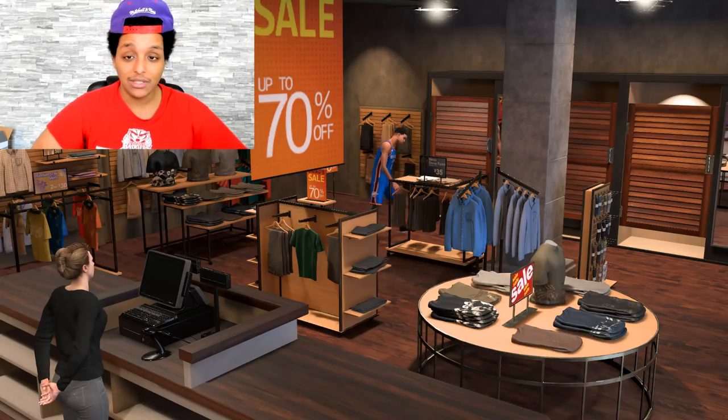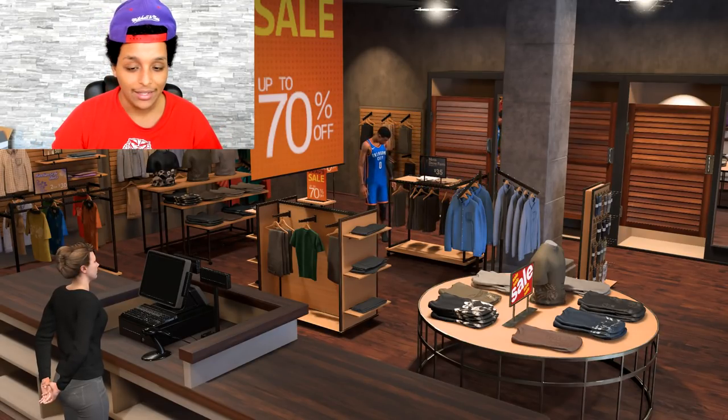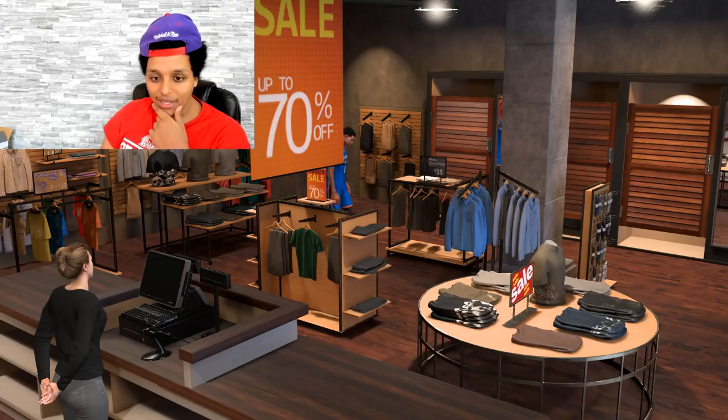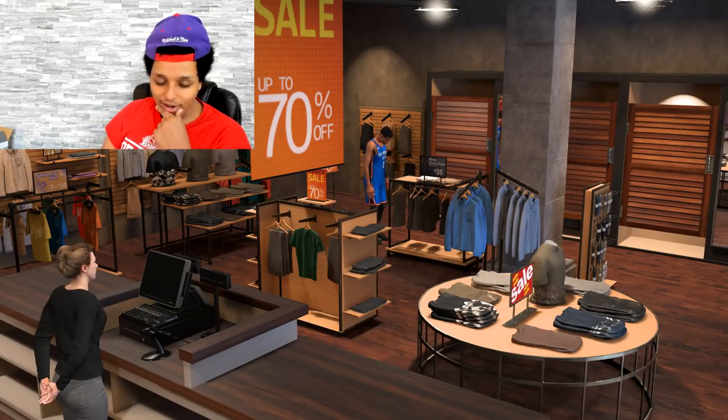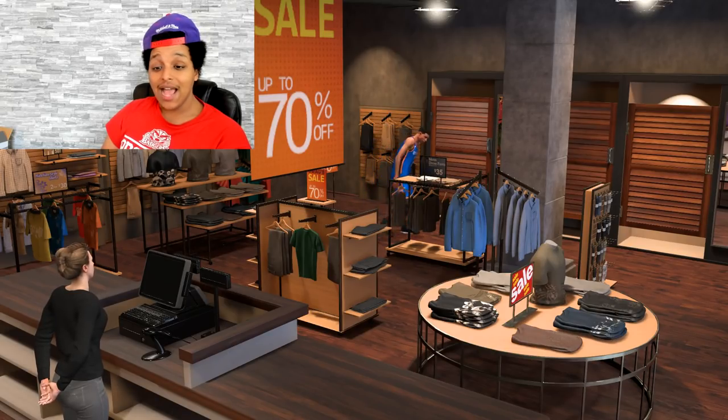Thank you to DevTakeFlight — I'm gonna leave his link in the description if y'all want to check him out. He hooked me up with the account. Can I choose now or do I just look at them? Alright guys, I don't know if I'm gonna make it through this gameplay, man. It's not gonna work out. If it doesn't show the menu, man, I'm just trying to choose a t-shirt. He's deadass looking by himself. He's not even showing me what he wants to buy.